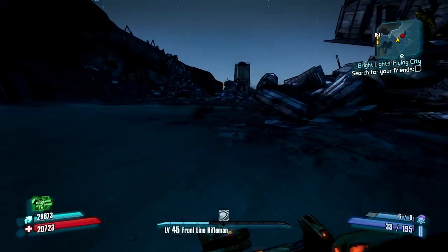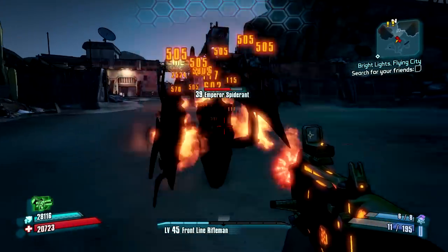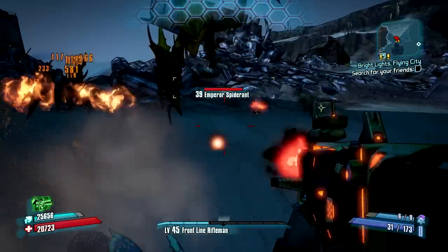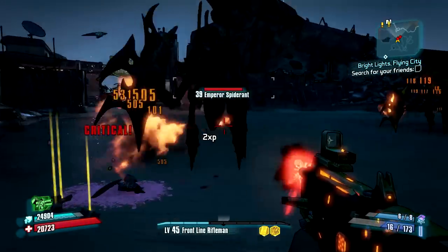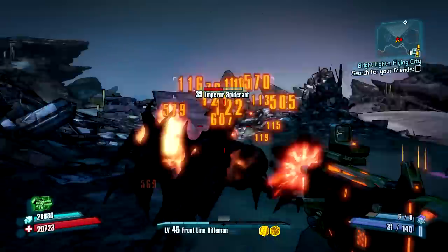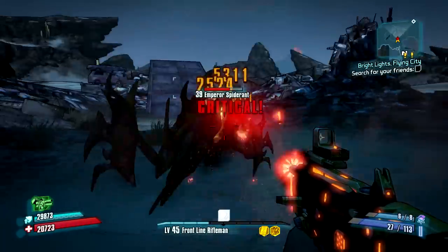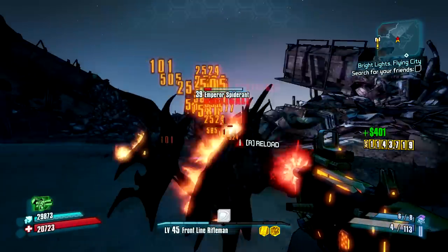Submachine guns are by far the star of Hyperion's technology. They are the optimal weapon for the use of stabilizing technology, and the biggest reason is that the high clip size allows for such a large portion of the bullets to be highly accurate. There's really no point in picking the other guns, except for shotguns.